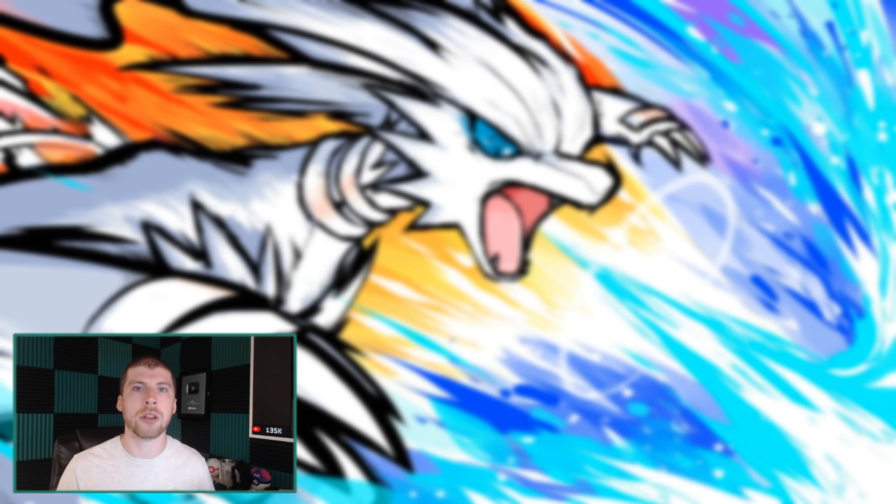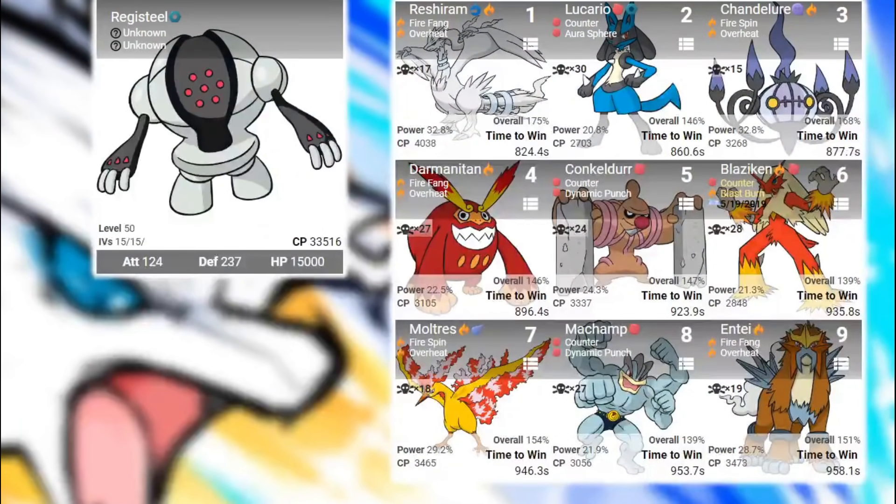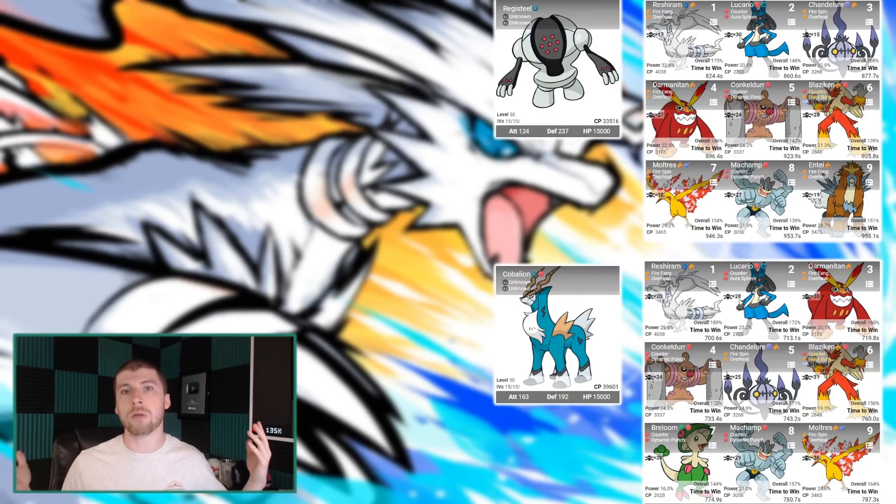The good news, however, is on the fire side. I'm going to pull up two simulations for you. The first one is versus a Registeel — Reshiram manages to take over the number one spot, which is amazing, surpassing Lucario. When we move on to the second Pokemon versus Cobalion, Reshiram is once again taking over that number one spot. So Reshiram is consistently finding itself at the top of the list as just a general fire type attacker. It is definitely something you need to use from the raid side from the fire typing to get the absolute best benefit out of this Pokemon.